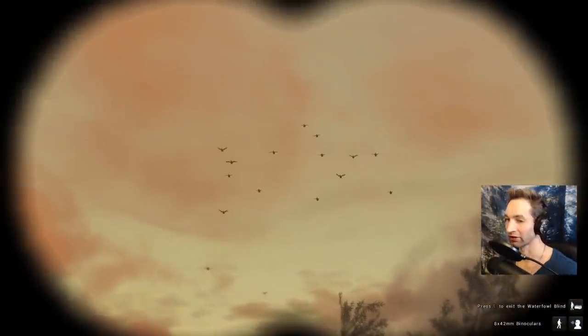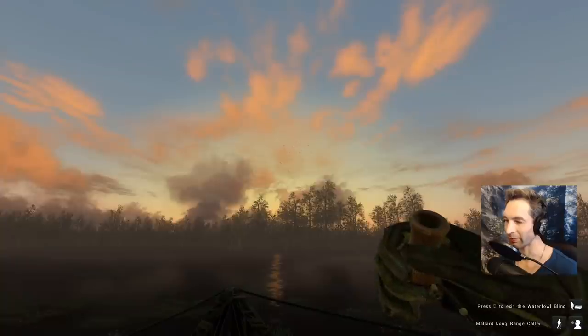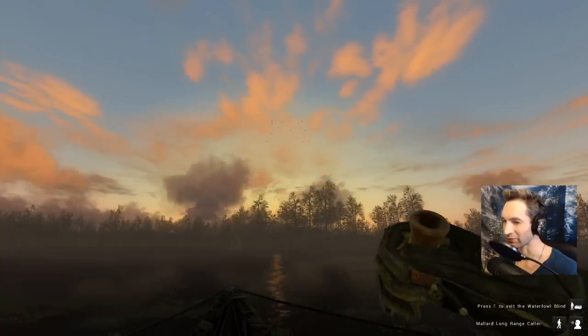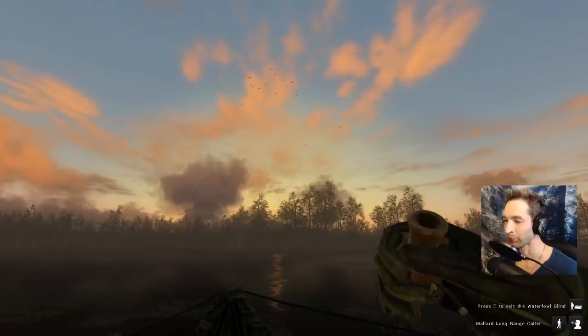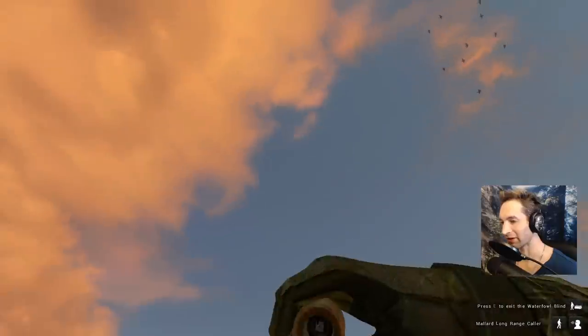That's a huge flock of mallards — looks like about five or six big green heads right on the front. Let's see if we can't get these guys to come in. That is a massive flock of mallards. Looks like three of them broke off — not bad, hardly even called and they're already coming in. I think we might let them circle in hopes that we might be able to get some more to break off.